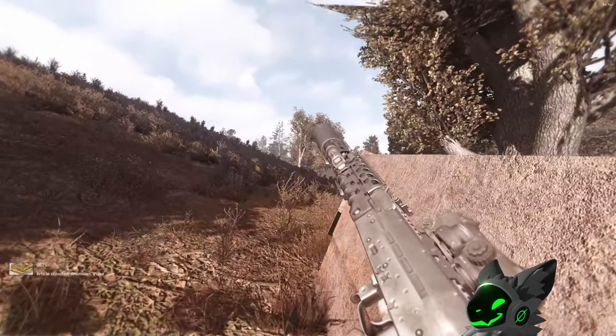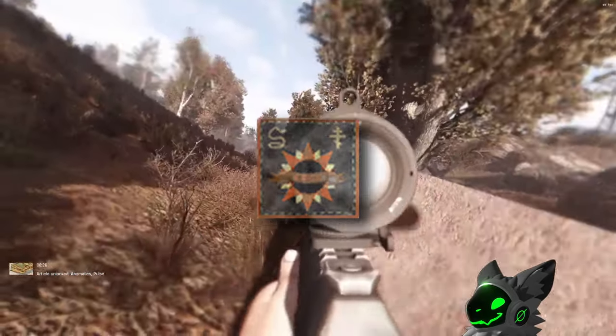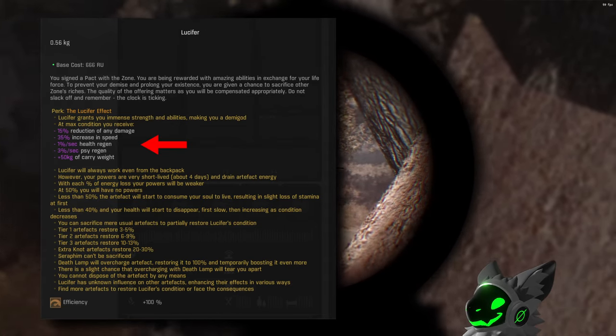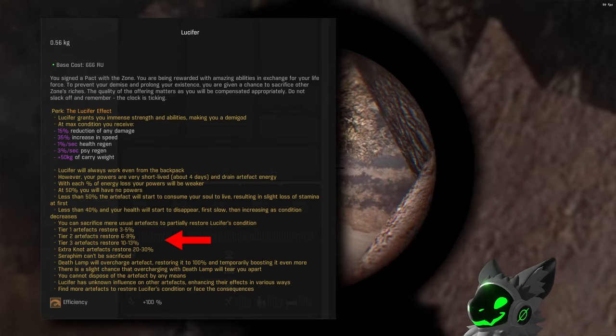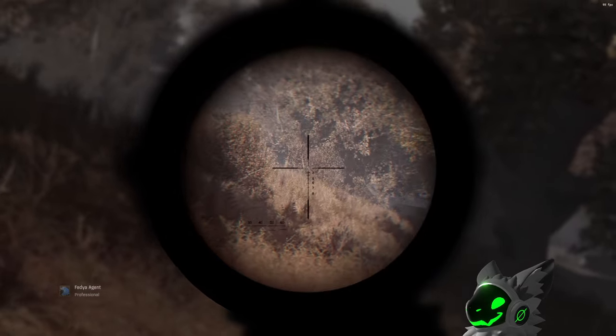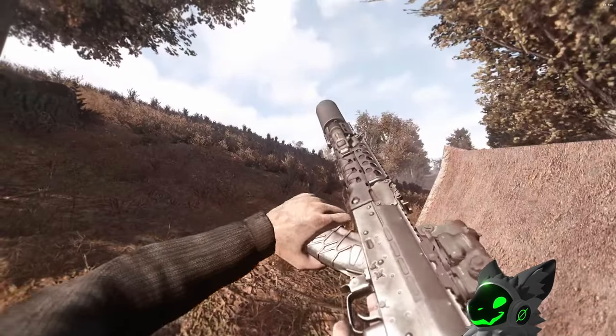The other faction which is different is Sin, at least in Gamma. They will start with the Lucifer artifact, which provides very powerful buffs but slowly decays over time, requiring you to sacrifice other artifacts to keep yourself alive. You can emulate this on other runs or modpacks by just giving yourself a Noose artifact when you start.